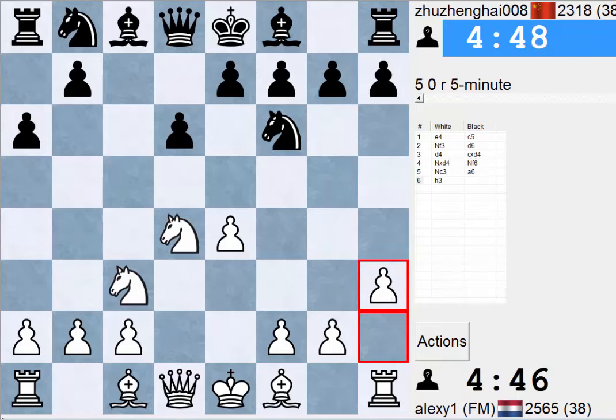This is all kind of telling — someone who has 1200 in 1-minute just doesn't know the theory, he's just another person I guess. Anyway, we get a Sicilian in which we play the h3 variation like we did before.